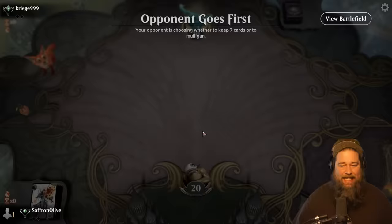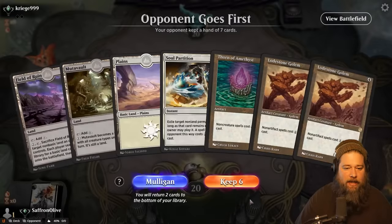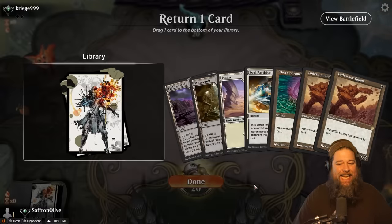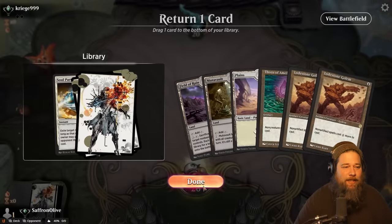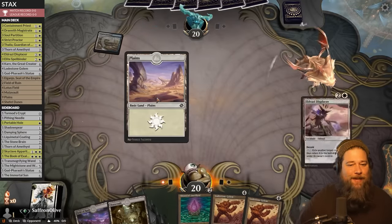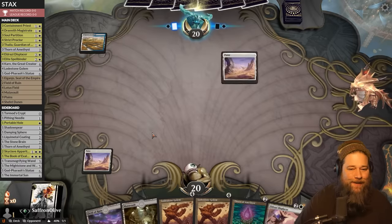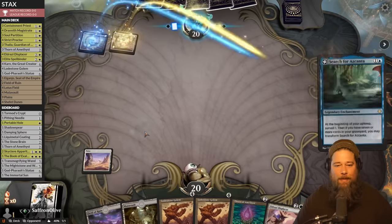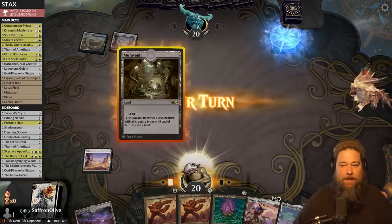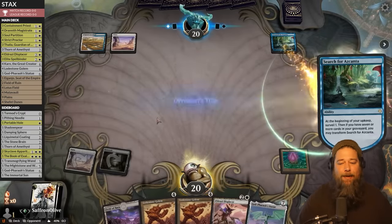Against the Odds time — we are mulliganing a one-lander. This is better. We are trying to teach Arena Zoomers about stacks. We're up against control, too — this should be the dream. Opponent taps up for a Search for Azcanta. Stacks piece number one: Thorn of Amethyst, basically Artifact Thalia — non-creatures cost one more to cast.